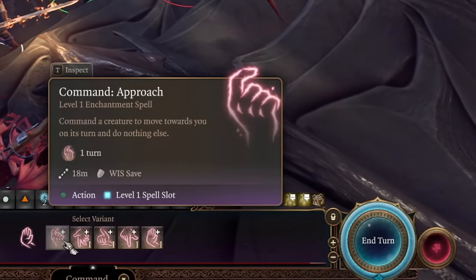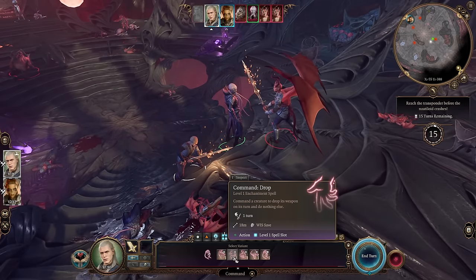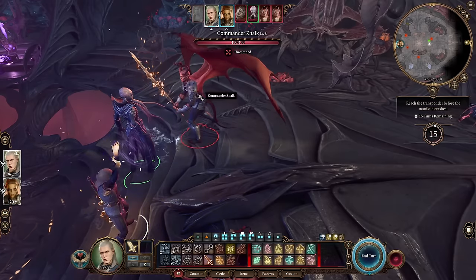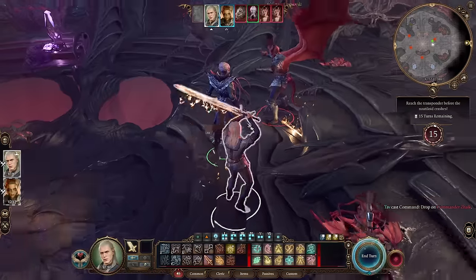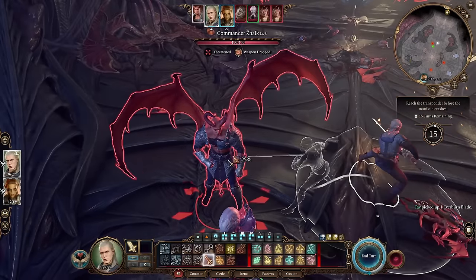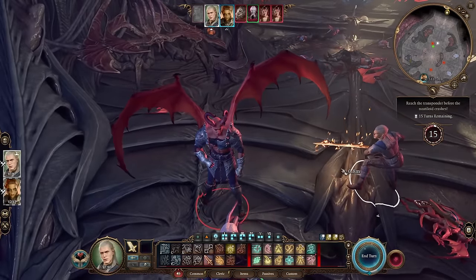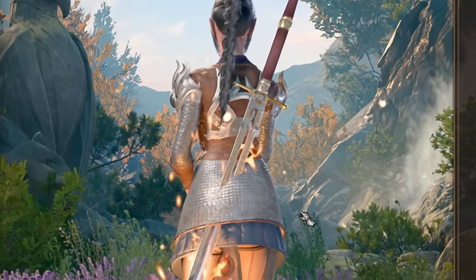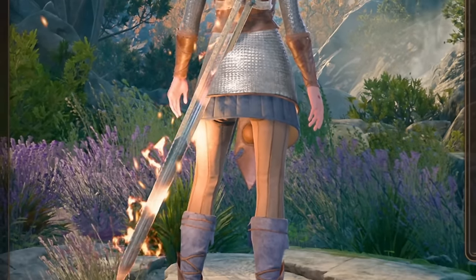You use the Command spell as a cleric — every cleric gets this spell — and you need to use Command: Drop. If you succeed with Command: Drop on Commander Jalk, he will drop his weapon and you can go pick it up. He will be a useless boy with his fists and you will be the wielder of this incredibly powerful blade.